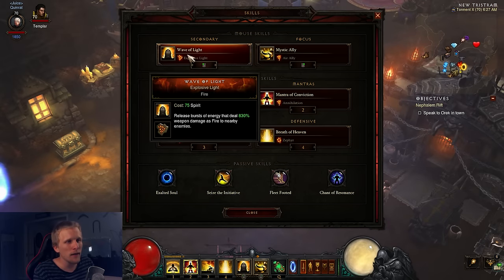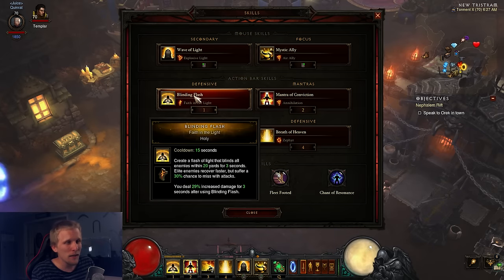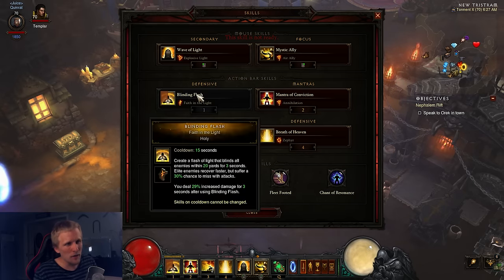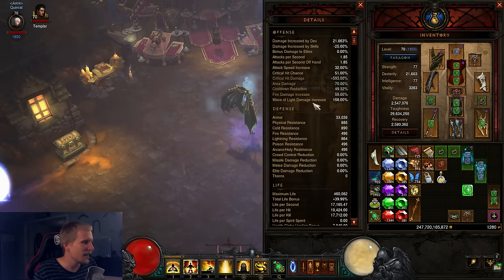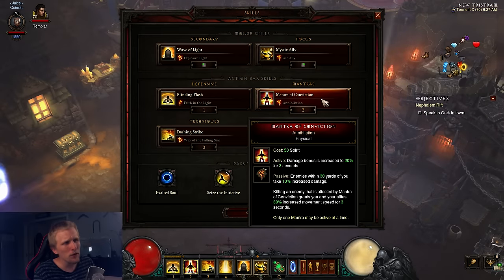For skills: Wave of Light Explosive Light is the best rune for speed farming — crazy AoE, it's fire, everything's good. Mystic Ally Air Ally for regen. Blinding Flash Faith in the Light — using that on cooldown gives you 29% additive damage increase, stacking with our total of 158% Wave of Light damage. Mantra of Conviction Annihilation gives 10% additive damage constantly, but we're really using it for the 30% movement speed on kill.